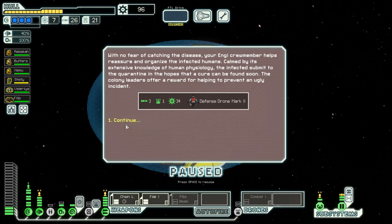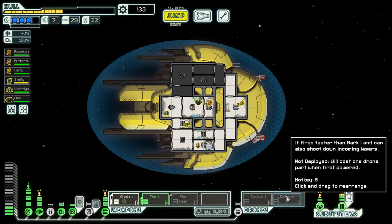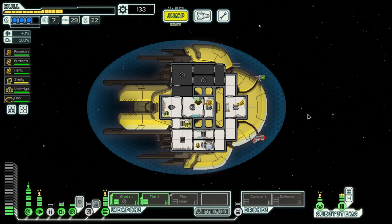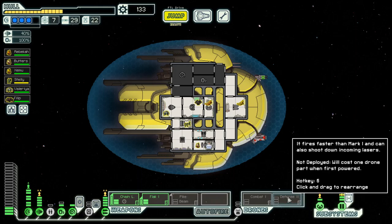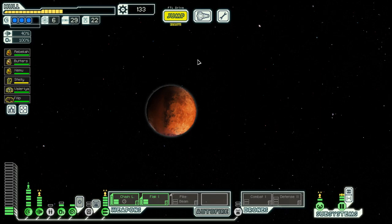Let's go with the Engi to calm them down. Defense Drone Mark II, which I think is overpowered — it requires one more power than the Defense Drone Mark I and can also shoot down lasers. But usually I want the defense drone to take care of missiles. With Defense Mark II, you can get into a situation where it shoots down the laser, the missile gets through your fully powered shield, and does damage. So that's why I prefer Defense Mark I.